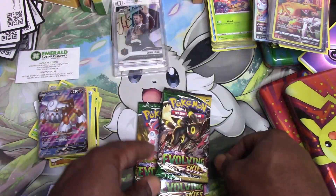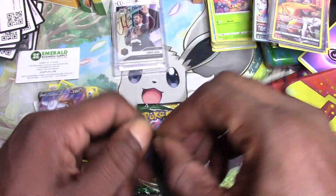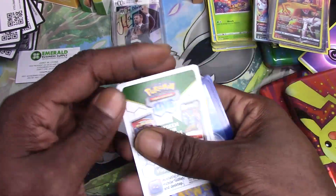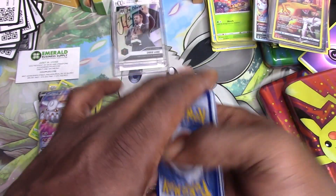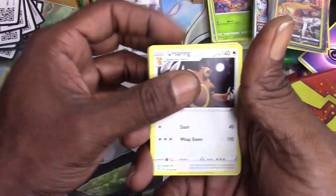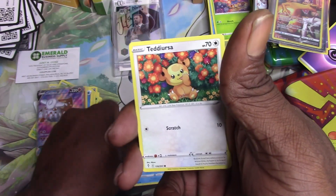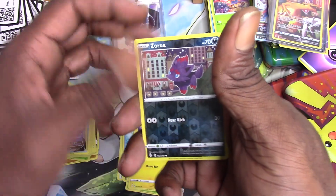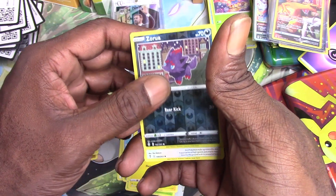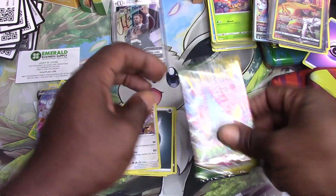Evolving Skies — let's see what kind of luck we can get out of these. Ursaring, Scraggy, Rescue Carrier, Phoebe, Tyrantrum, Dino, Piplup, Cinccino. Zorua reverse holo and a Talonflame non-holo rare. Okay.